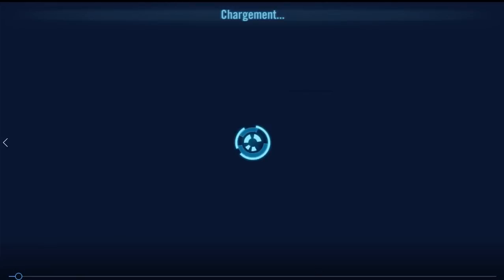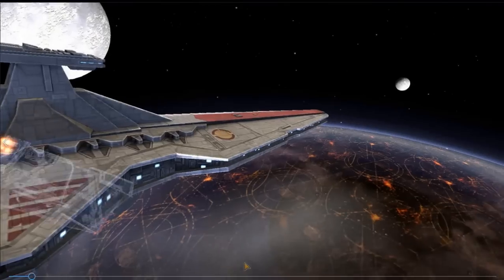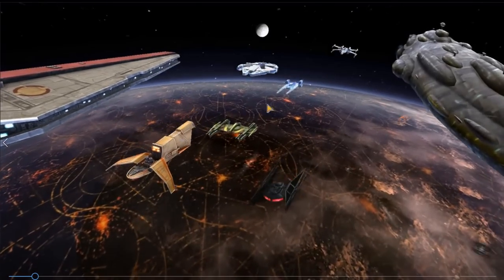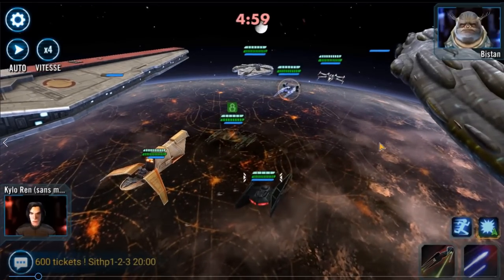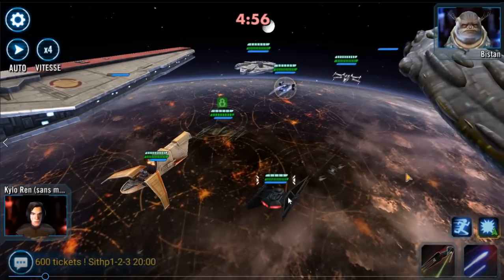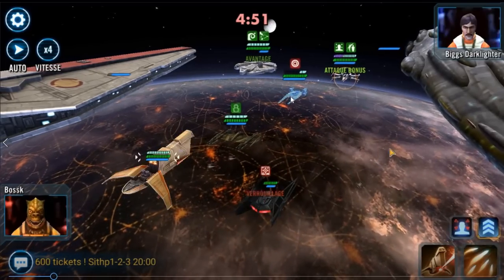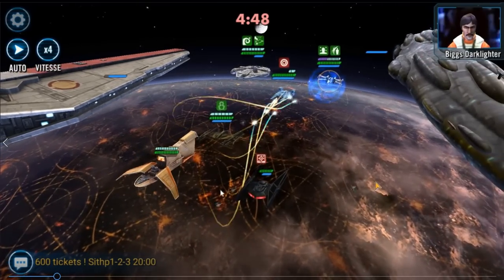I just go into a fight. I'm at the top of my Fleet Arena shard with my Rebels through journey, and there are some good Bistons and Biggs flying around. Kylo Ren and Mace, being as fast as he is, plays first almost every time. So you can stun Bistan — he won't hide right now — and you start working on him a bit.